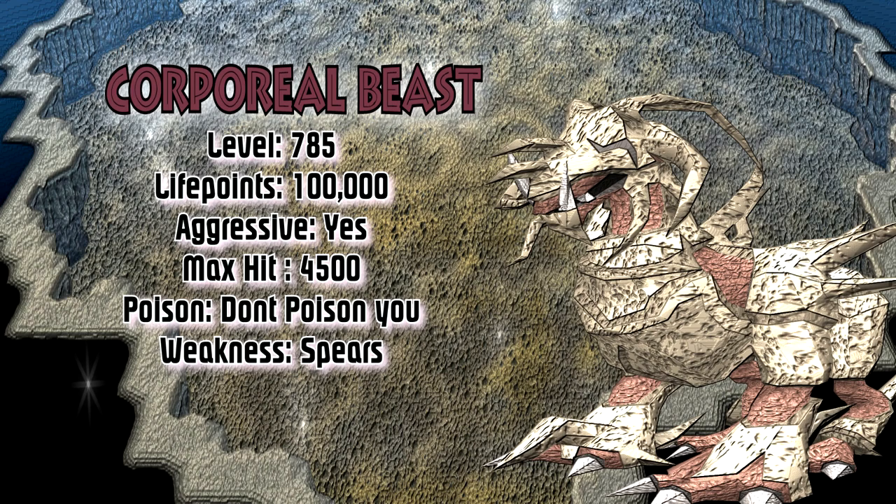Corp has no weaknesses, but his thick armour greatly reduces the damage of all non-spear weapons by 50%, kind of like the tormented demons. He also summons a dark energy core to attack players and siphon their health. A player's protection prayers and curses only block 25% of Corporal Beast's damage instead of the usual 50%, because the beast was already able to deal 50% damage through protection prayers even before the Evolution of Combat update.